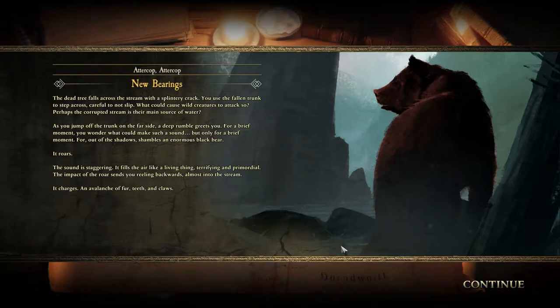You use the fallen trunk to step across, careful not to slip. What could cause wild creatures to attack so? Perhaps the corrupted stream is their main source of water. As you jump off the trunk on the far side, a deep rumble greets you. For a brief moment you wonder what could make such a sound — but only for a brief moment. For out of the shadows shambles an enormous black bear. It roars. The sound is staggering, filling the air like a living thing — terrifying and primordial. The impact of the roar sends you reeling backwards, almost into the stream. It charges — an avalanche of fur, teeth and claws.